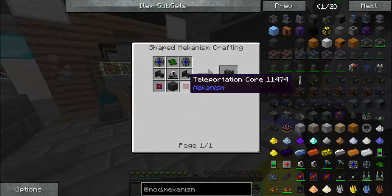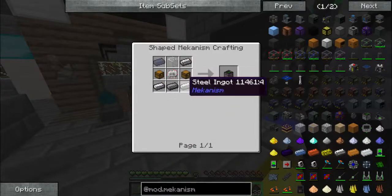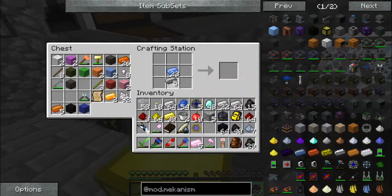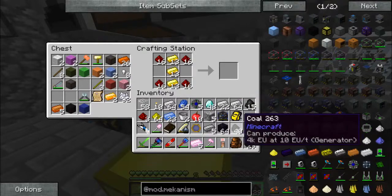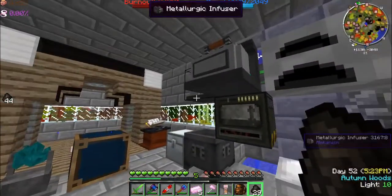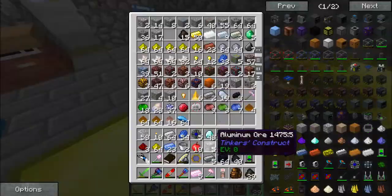Now what we need is the robot. Let's work on the robot — we need two energy tablets and an electrical chest for starters. Two energy tablets — four enriched alloy. One, two energy tablets.